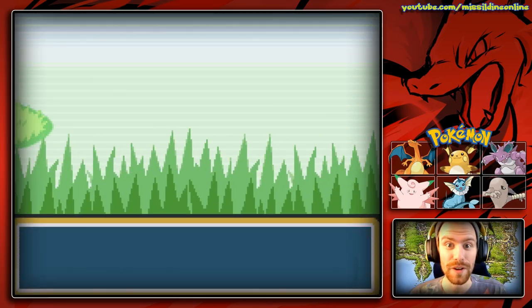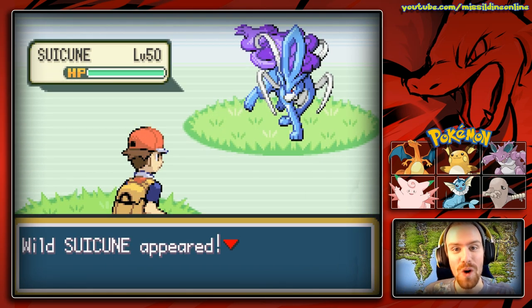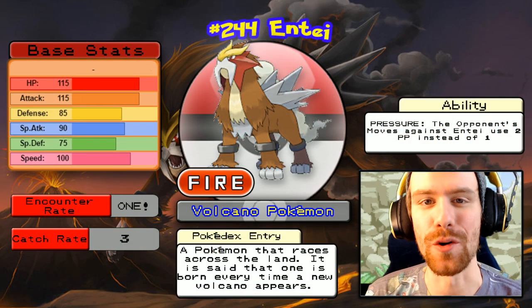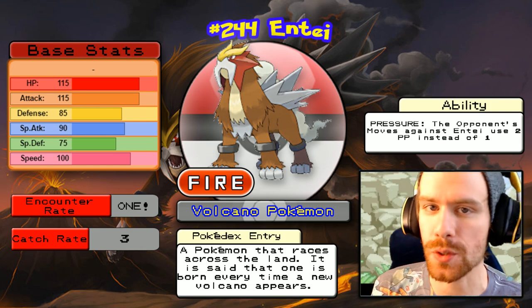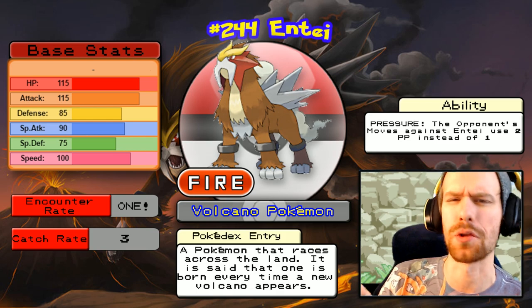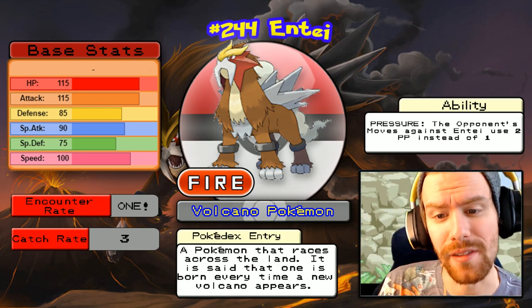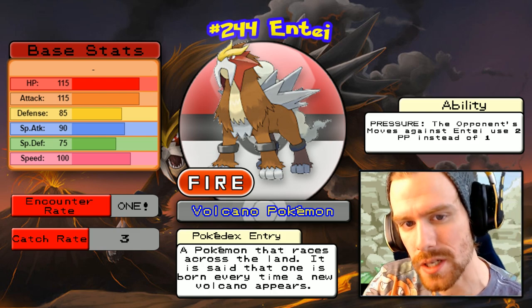Here we go! We got it! Oh, that was actually really quick — I only had to use two Repels for that. Wild Suicune appeared! Let's take a look at the legendary beasts that are now roaming Kanto. So, the first of the three legendary roaming beasts — their stat totals are about 580, which actually means that they're considered more mythical supposedly, though by lore they are legendary Pokémon, and that's what I'm going to refer to them as.